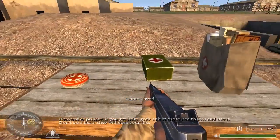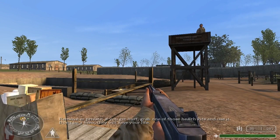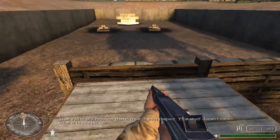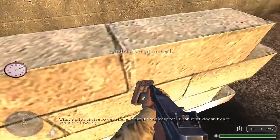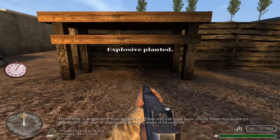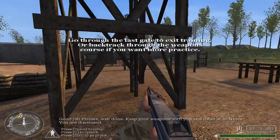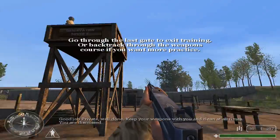Remember, Private. If you get hurt, grab one of those health kits and use it. Don't be a hero — they will save your life. Our last station will be explosives. Pick them up, partner. That's a lot of firepower there — treat it with respect. That stuff doesn't care what it blows up. Note that a stopwatch has appeared. This will tell you how much time you have to get your butt out of there. Fire in the hole! Good job, Private. Well done. Keep your weapons with you and clean at all times. You are dismissed.